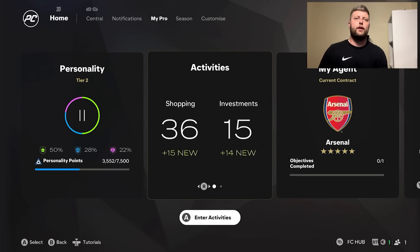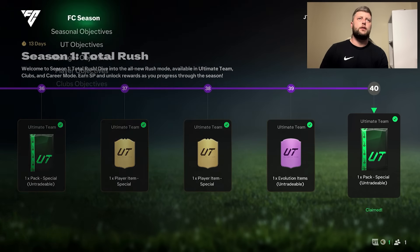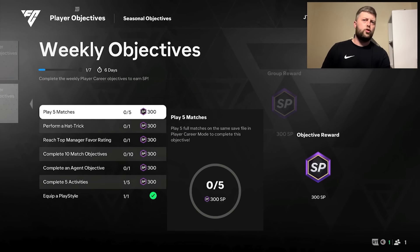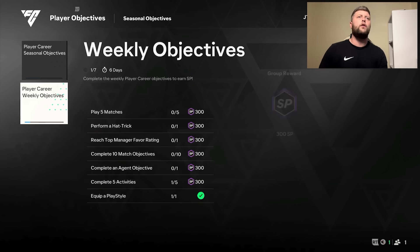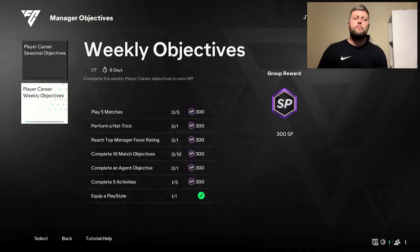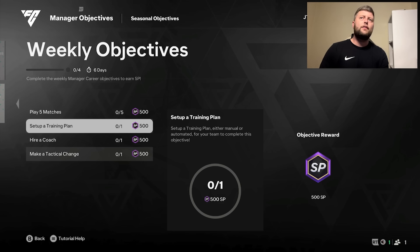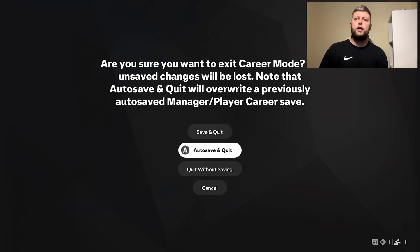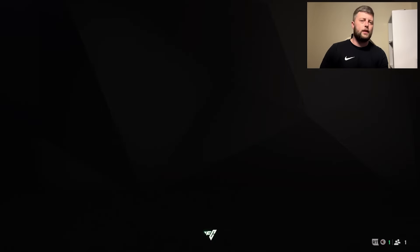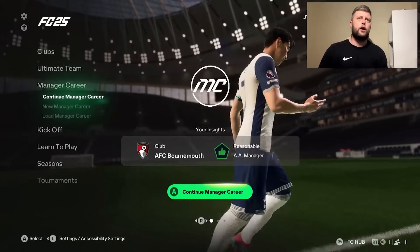The player career mode objectives are very simple and quick XP overall. You can see we've already done one activity and equipped a player style, so that covers all the player career mode objectives. Now for manager career mode — same play five matches requirement, and you can use the highlights trick here too. The other objectives are: set up a training plan, hire a coach, and make a tactical change.